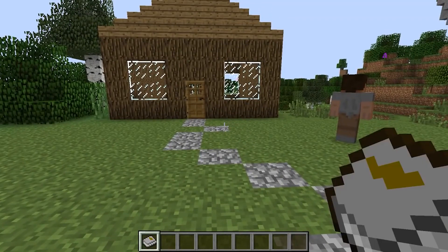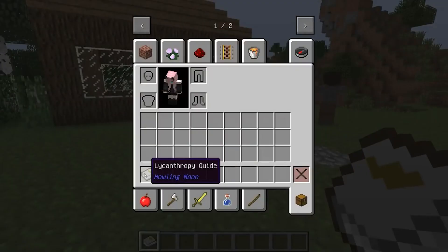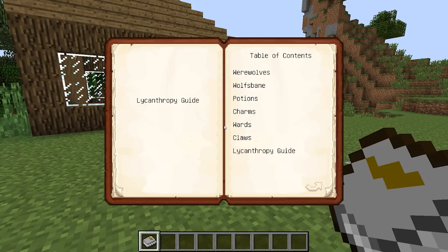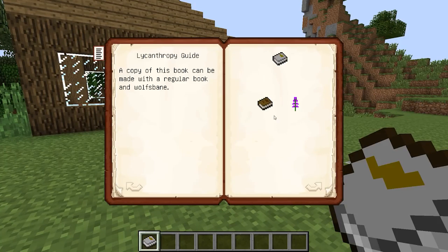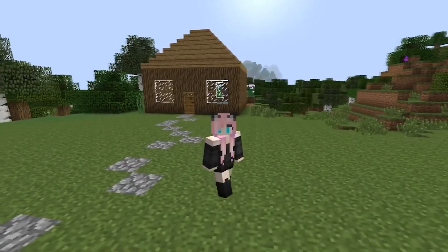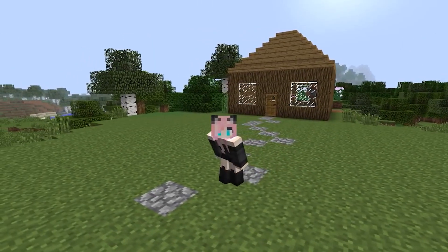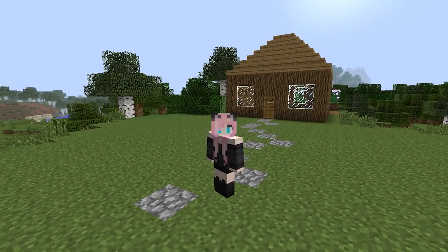Unlike the Mod version 4.1.12.2, we have a training book available to us, which undoubtedly pleases. It falls into our hands as soon as we start playing. But if you've lost it somewhere, it's okay — it's very easy to craft. We need to put together a simple book and an aconite flower in this way. However, the book is in English, so if you do not know English, you will have to sit with a dictionary or just watch my video to the end.